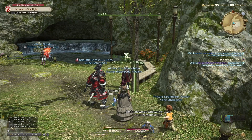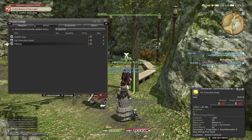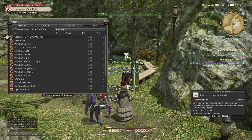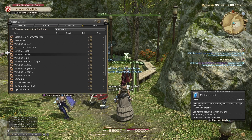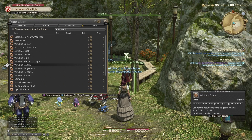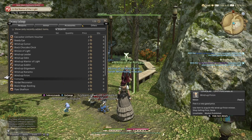You talk to him, he'll give you your certificates. Then you click on exchange — and that's what you get. The certificates are the currency for just doing achievements. And look at all the mounts and minions. I didn't even show you all the minions you can get because there's so many. The choices are not endless, but they're abundant.